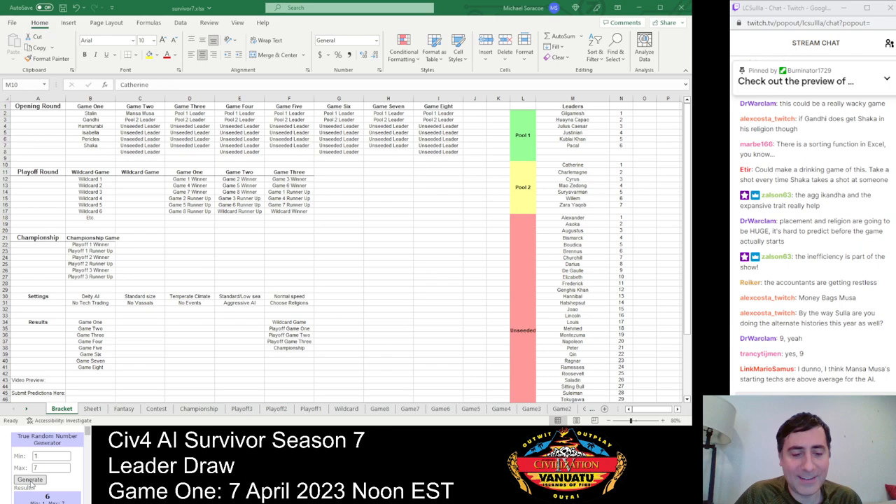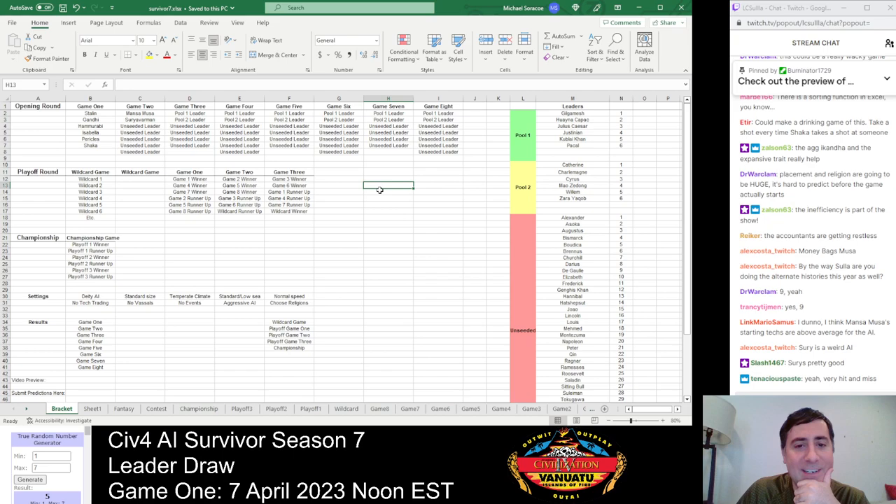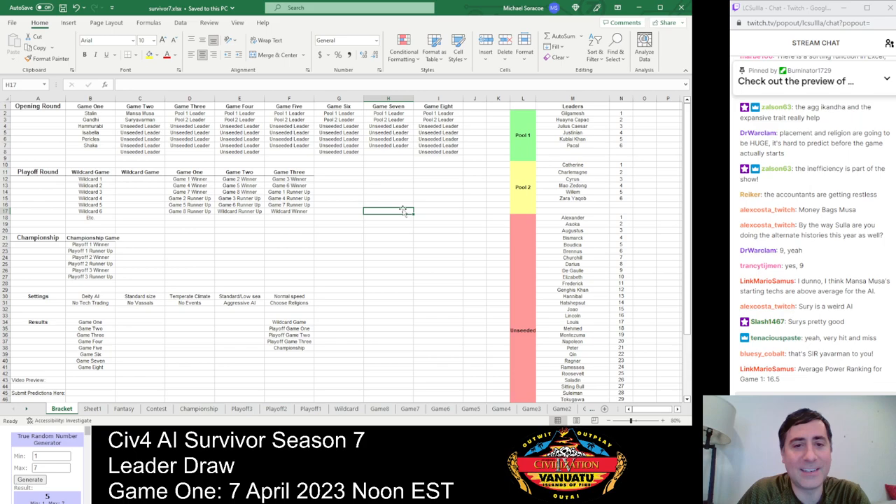We need a Pool 2 leader — number 5, Suryavarman. I'm not quite sure what to make of Suryavarman. He's done well and certainly has a lot of second place finishes but hasn't really stood out as super strong — just kind of there in a lot of games. He's clearly well above average, so Pool 2 is appropriate. He's not in the Justinian, Wynakopak, Mansa Musa club, but somewhere in between. A lot's going to depend on starting position.